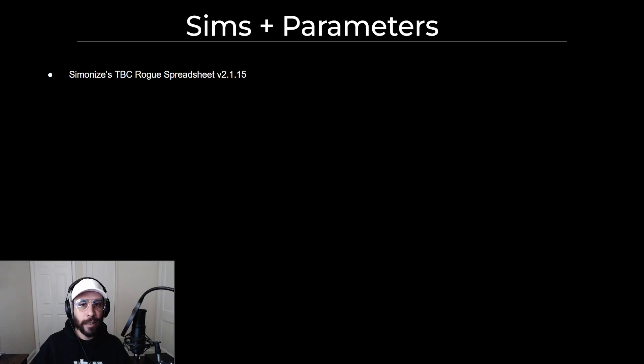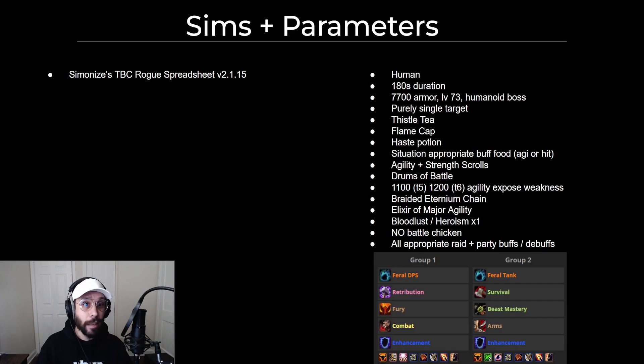All these will be using different sims and different parameters — either spreadsheets or sims. There's only really one good one that I like for Rogue, and that's Simon Eyes' TBC Rogue Spreadsheet. Great spreadsheet, really easy to use, has all the different options I need.